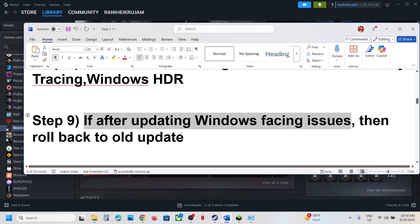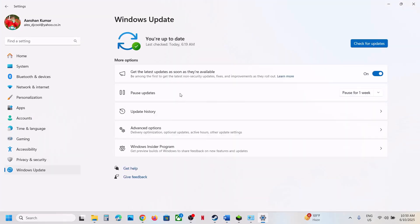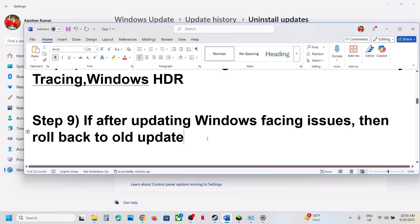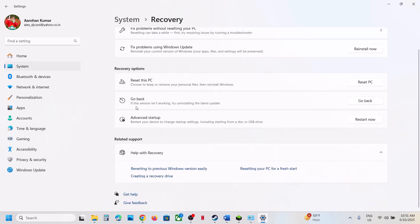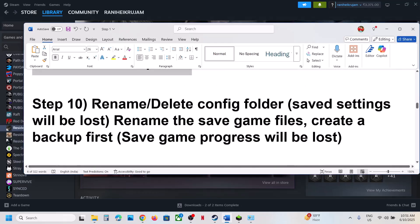If the problem started after a Windows update, you can uninstall the recently installed update. Go to Update History, click on Uninstall Update, and uninstall whichever update you think is causing the problem, then restart your computer. If that does not work and you updated to a newer Windows version, go to Windows Update, Advanced Options, Recovery, and use the 'Go Back' option to roll back to the previous version.